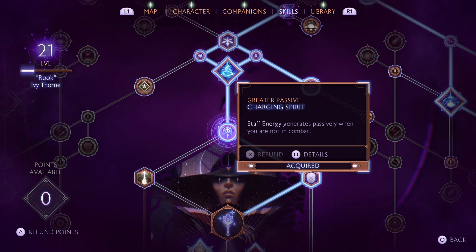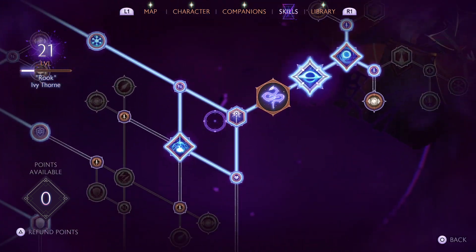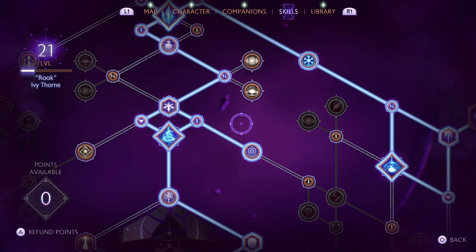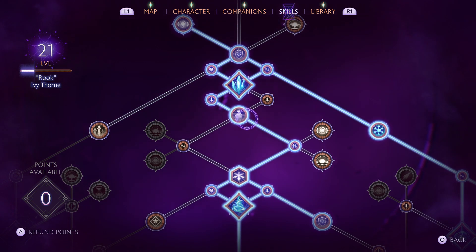For this build, you cannot get your specialisation until you hit level 20, so bear that in mind. Work your way up the tree, saving a few points for when you get there. By the time you get to level 21 you should have more than 24 points. I've just gone through the main story missions with no companion or side quests, and I'm already level 21 with 24 skill points about halfway through the game. If you do the content as you go, you can get here much earlier with more points — just get as close to this path as possible until level 20 and then carry on.